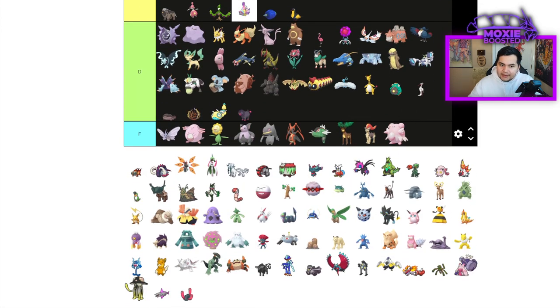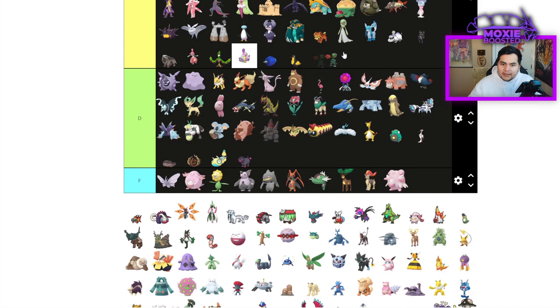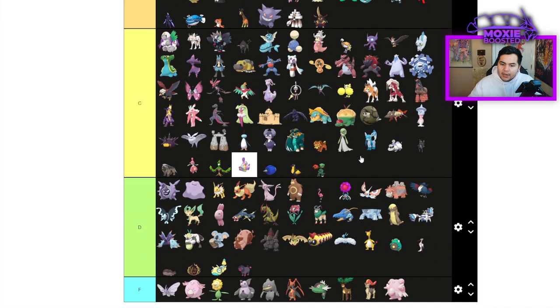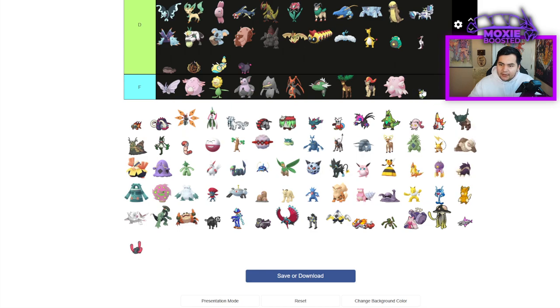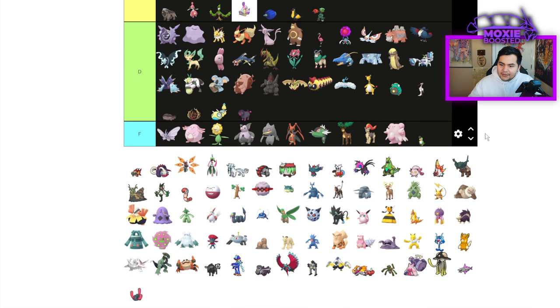Oinkologne is D tier — doesn't do anything. Scovillain is a Chlorophyll Pokemon with access to Fire moves — instant C tier. You're D tier — such a bad Pokemon. Squawkabilly — just bad.